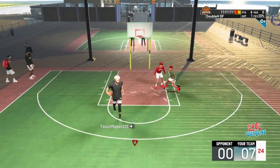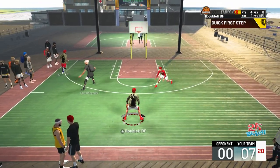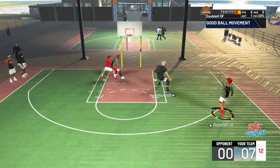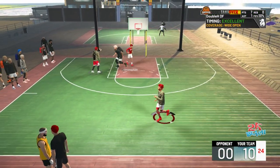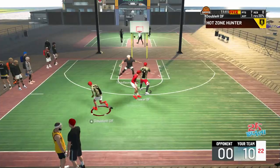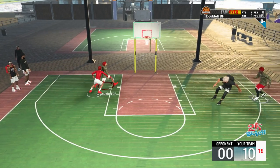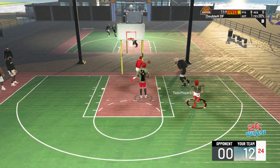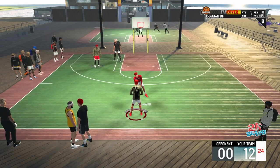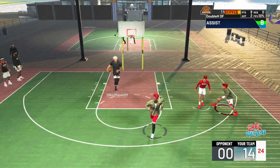Most of the time we don't even let people touch the ball — we literally get no misses. And the funny thing is we're not even fully paying attention. This lineup is really crazy because Power runs Hall of Fame Floor General and Dimer, I run Gold Dimer and Floor General, so we both boost each other's stats. I'm so much faster than any center on the court, and most play shots literally can't guard us — they're so weak defensively.